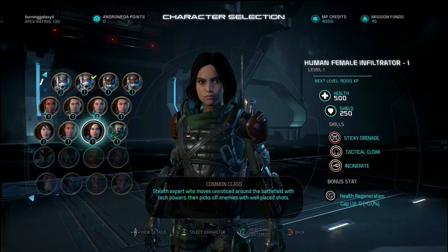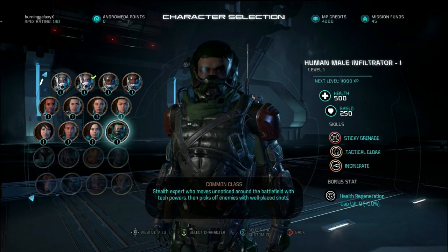Then we've got the female human infiltrator with the same amount of health and shields. The tech skills are incinerate, which fires a firebolt at enemies, tactical cloak which makes you invisible temporarily so you can hide from enemies to recover health or flank them, and sticky grenades which stick to the enemy or surface and detonate shortly after. We've also got the male class for that as well.